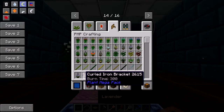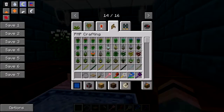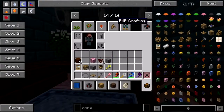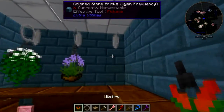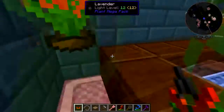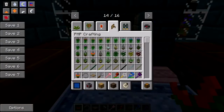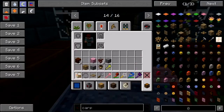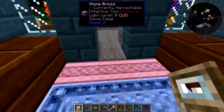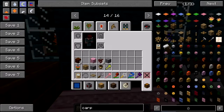Lavender. Give me that. Prickly pears. Bamboos. Wildfire — give me that. The important thing — one can walk through these, right? Okay, cool. Give me a door. Give me that.